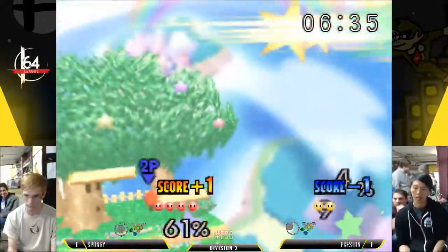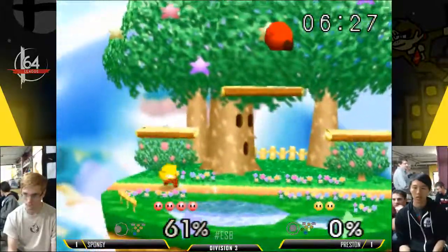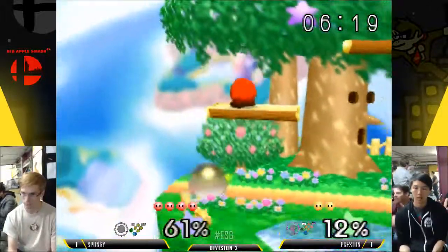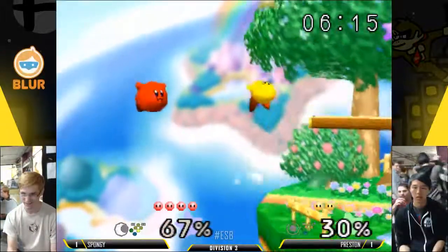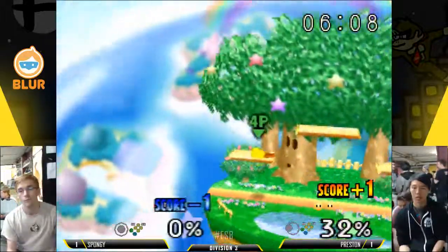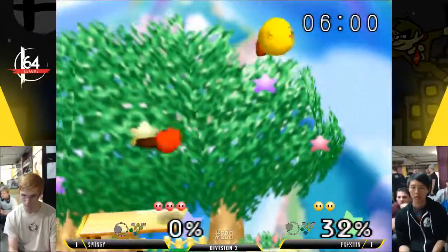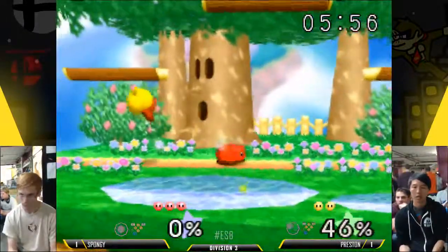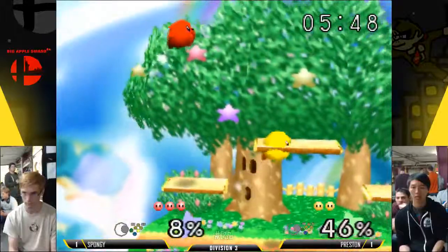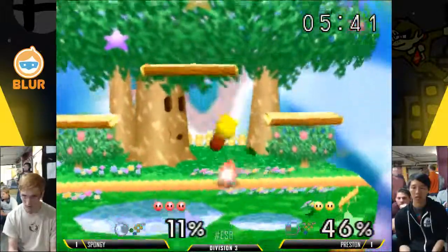Preston's really got to figure something out quick — he's down two stocks after winning the first game pretty convincingly. Spongy looks like he's playing very well. Connecticut's really starting to look like a solid group of Kirbys. Spongy is actually third in the region behind Gildo, who's taken several sets off of Fire Blaster. Fire Blaster posted basically that these guys are going to get really good really fast, and it's great to see the young scene getting better. After he basically built it from the ground up — shout out to the GVS, really helping Fire Blaster get everything together.